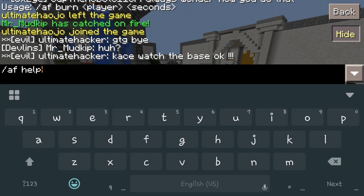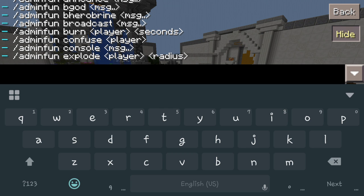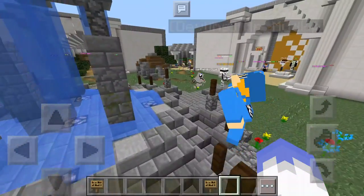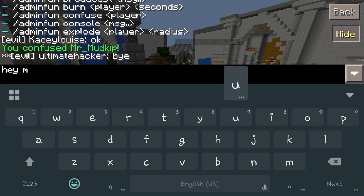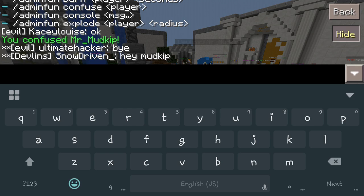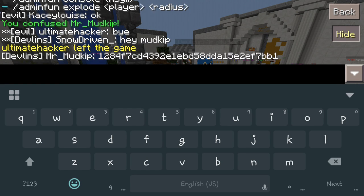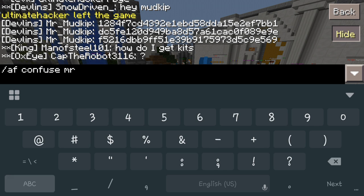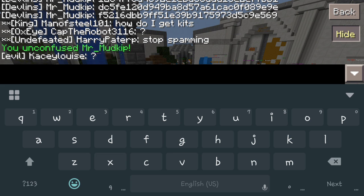Let's get back to that list. 'AF help' — we've got 'confuse', which will actually confuse the player. So if you do 'AF confuse Mr. Mud', now when he talks it's not going to be anything you can understand — it'll be like gibberish. Now until I take that off, that is all his chat will be, completely spammed out with letters and numbers. To remove it, just do 'AF confuse' and then his name again, and that'll take it off — he'll be okay to talk again.